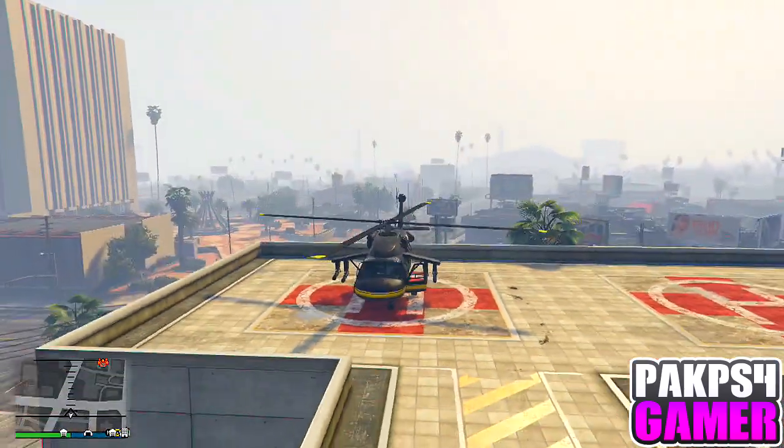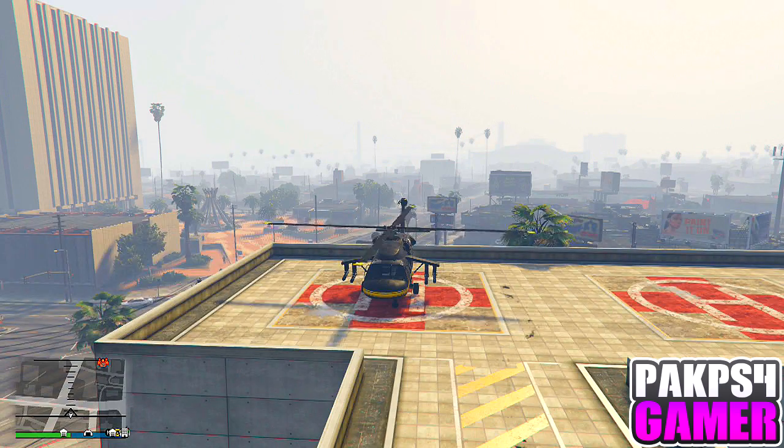Get in the chopper, fly to your garage, get inside the car that you want to duplicate, drive outside, hold the interaction menu, and request the MOC. Simple as that — it's basically the same glitch we used to do back then.